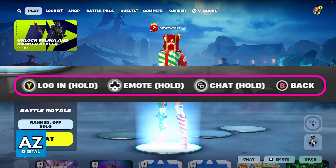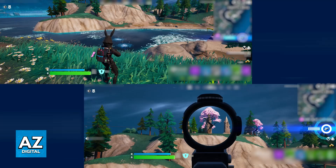Immediately upon pressing and holding that button, Split Screen is going to start. And like I mentioned, now you will be able to share the same screen and play duos in Fortnite.